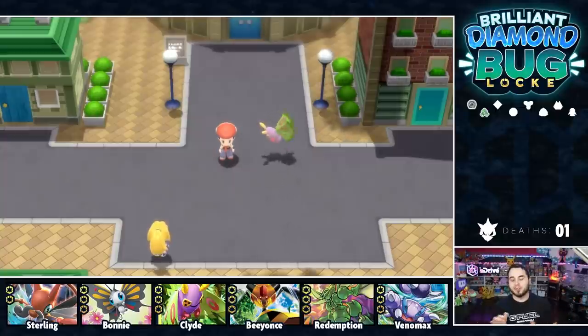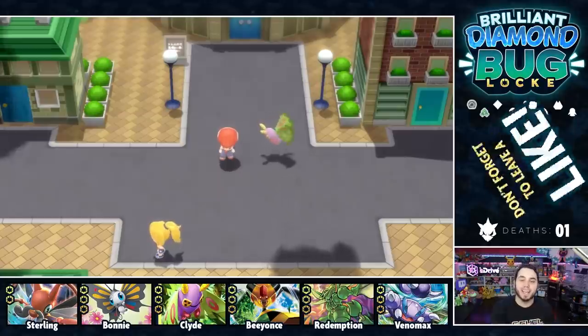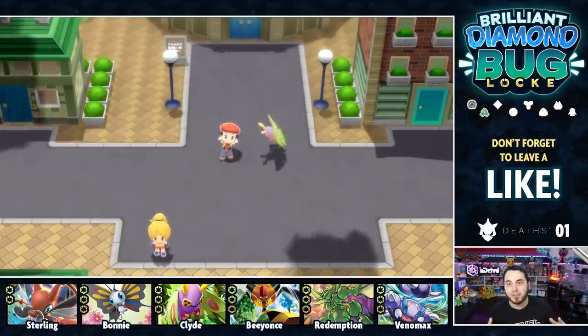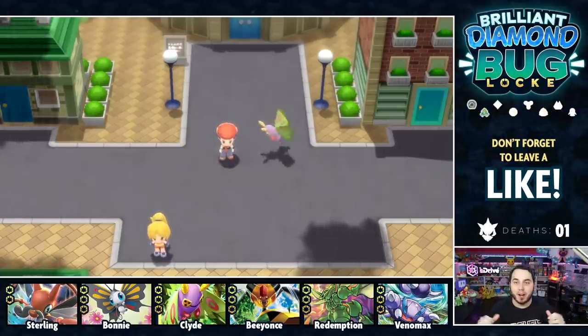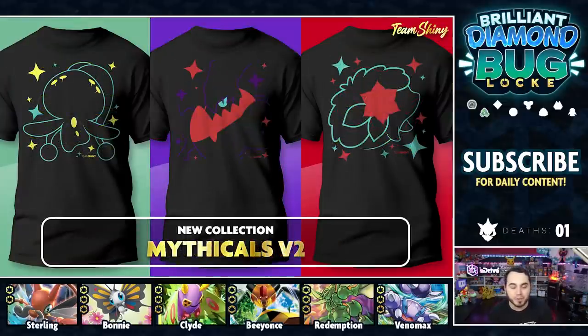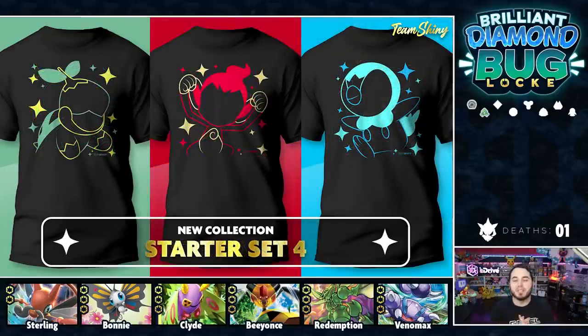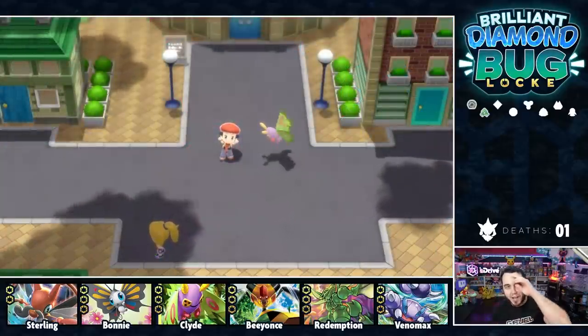I think this is the perfect spot for us to wrap up this episode of the Brilliant Diamond Buglock. Be sure to hit that like button down below and subscribe to the channel if you guys are new. And don't forget to pick up an awesome Team Shiny t-shirt at TeamShiny.com — use code SHINY for a discount. If you pick up three or more shirts, you can find a link in the description below. I'll see you guys on the next episode of the Buglock. Peace!